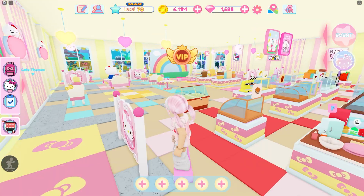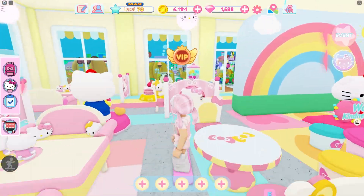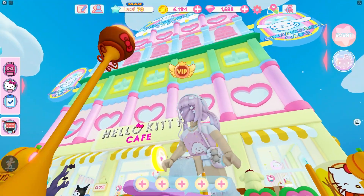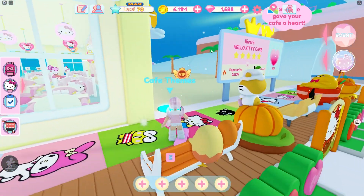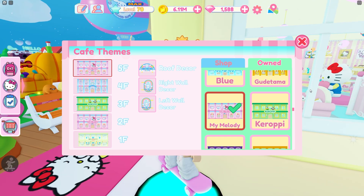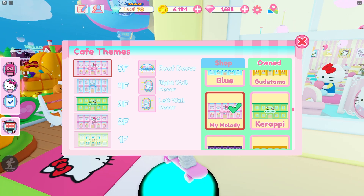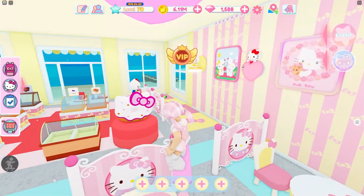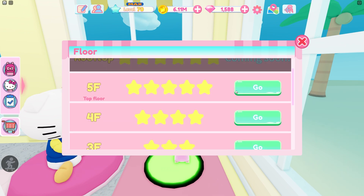Before we do that, let's look at the cafe theme. This is the reason why that floor has those heart windows — that theme is a My Melody theme. So if you want a floor with the heart windows you need to use a My Melody theme. People always ask that, so hopefully that answers your questions.